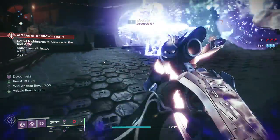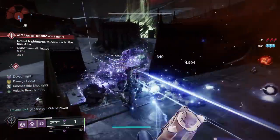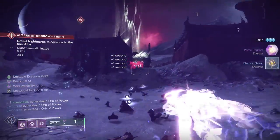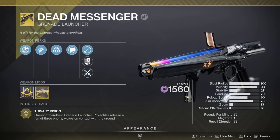We also have grenade launchers, and trust me when I say these slap really hard. They are an excellent option for add clear, and with this season's Unstoppable mod you can now use them against champions. We have Wilder Flight, Fighting Lion, and Dead Messenger.